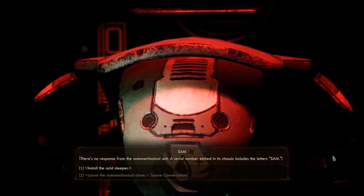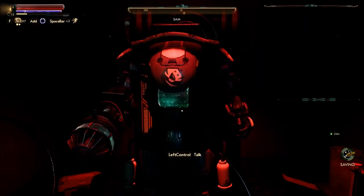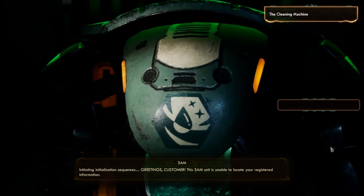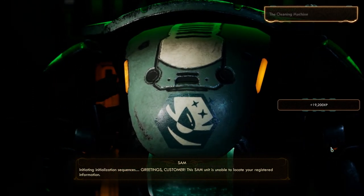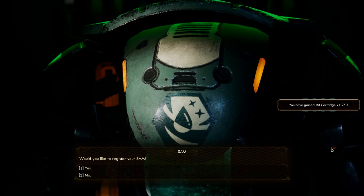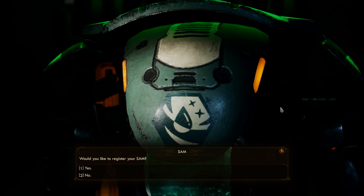Sam. There's no response from the auto-mechanical unit. Serial number etched in the chassis includes the letters SAM — Sam I am. Install the acid steeper. 'Initiating initialization sequences. Greetings, customer! Your SAM unit is unable to locate your registered information. Would you like to register your SAM?' He gave me money — I love this guy! Sam gained the Clean Sweep perk. Would you like to register? Yes.